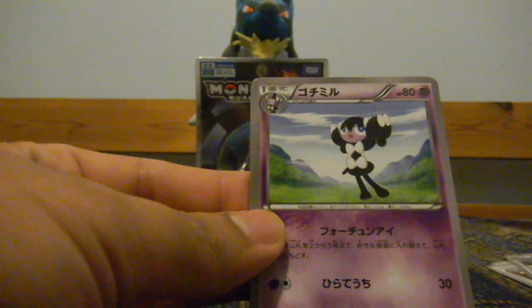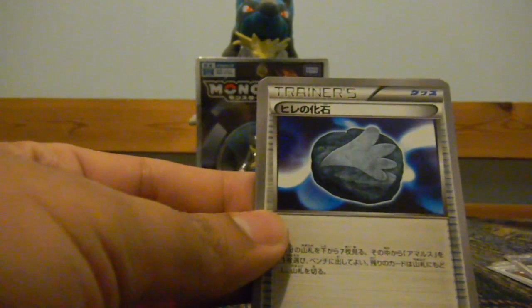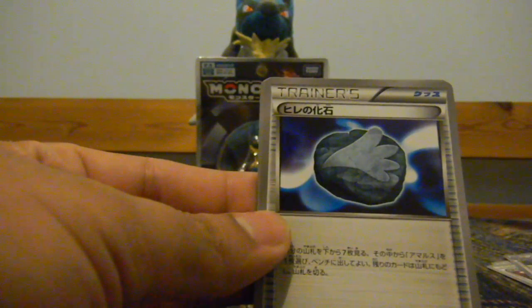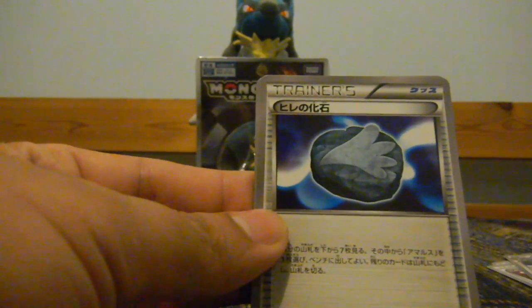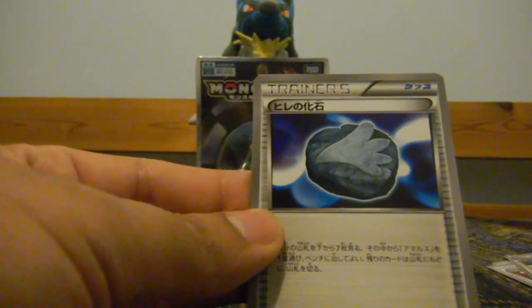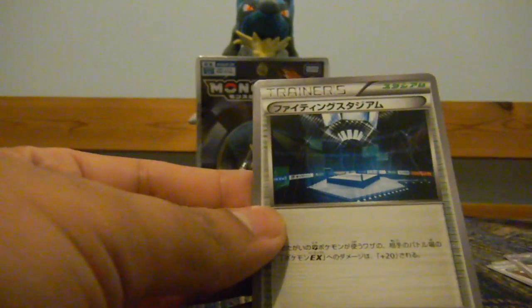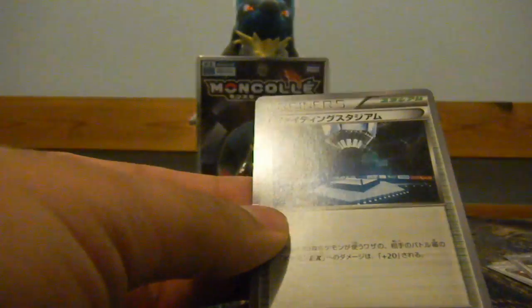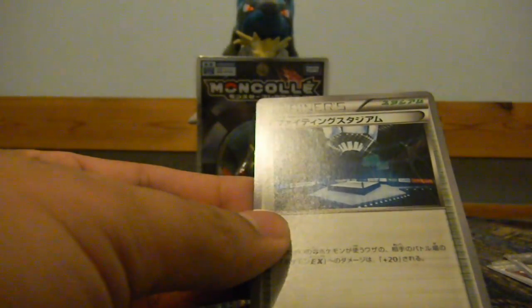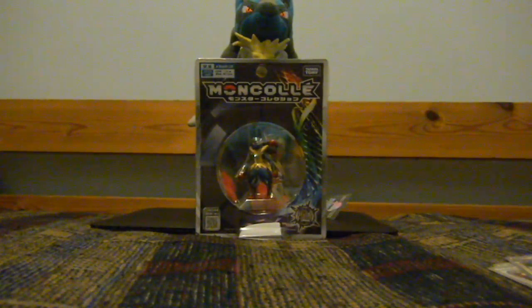Gothitelle. This is Ampharos. Fossil — I forgot how to pronounce it because I didn't open any Rising Fist. Of course it's a fossil. And then Tornadus, and then some kind of Stadium trainer card. Nice pack. I apologize because I haven't opened any Rising Fist at all.